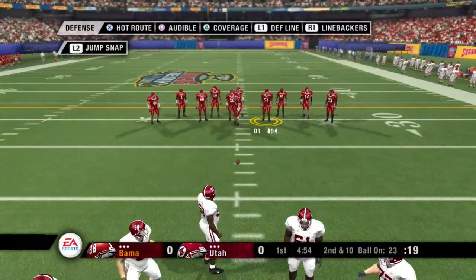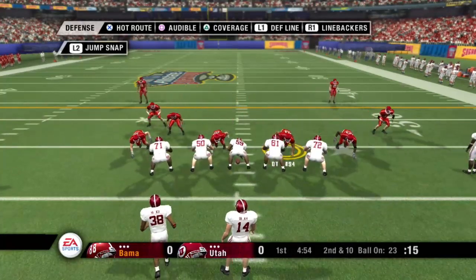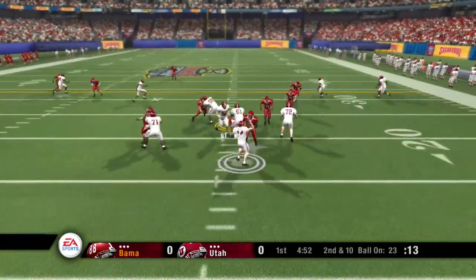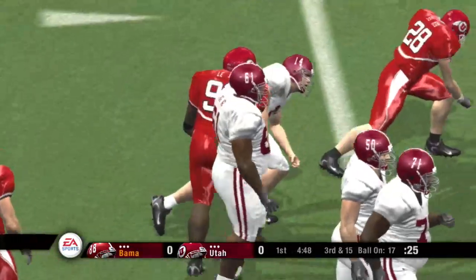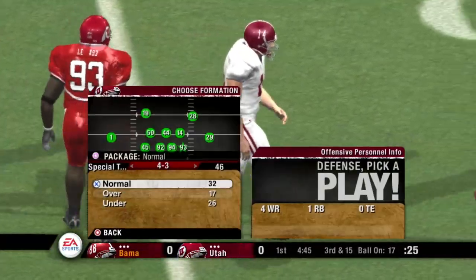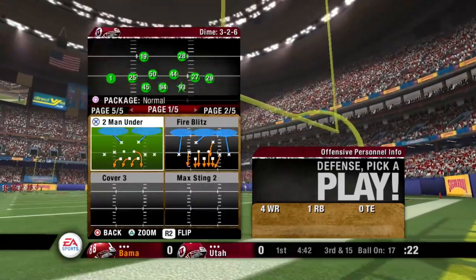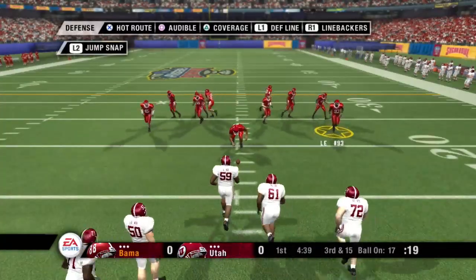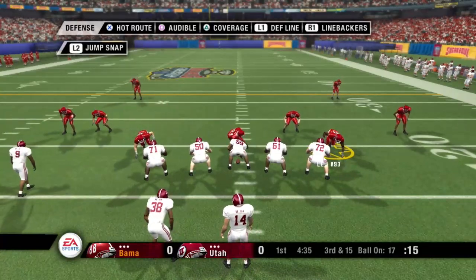They line up at the 23. It's second down. Number 14 with four wide receivers, looking to throw — he gets sacked on the play. It seemed like they had no problem getting to the quarterback. Great call by the defensive coordinator to blitz; it left the defensive lineman free to get to the quarterback. If I'm the defensive coordinator, I'm going to keep going after that quarterback.